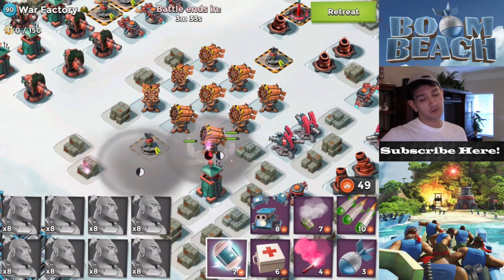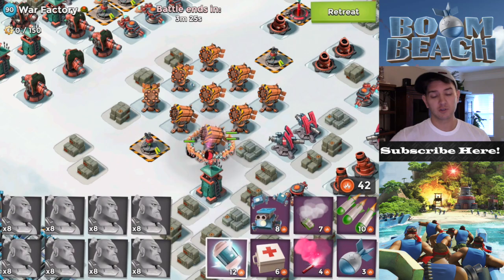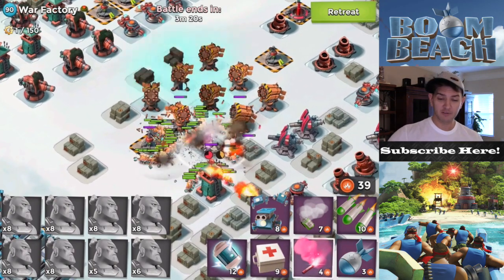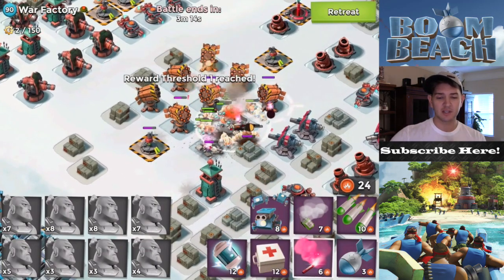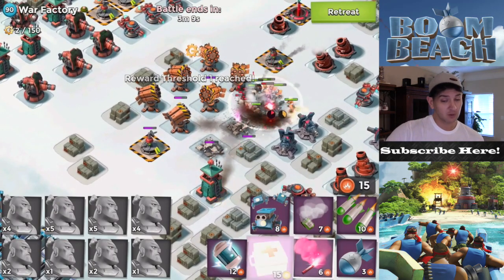So for my first attack I'm using warriors and I smoke them to this first rocket launcher, trying to take out as many RLs as I can. I go ahead and shock that and it looks like I got all four of those. I could have gotten six, but the other two are out of range. Looks like I'm doing pretty good progress.